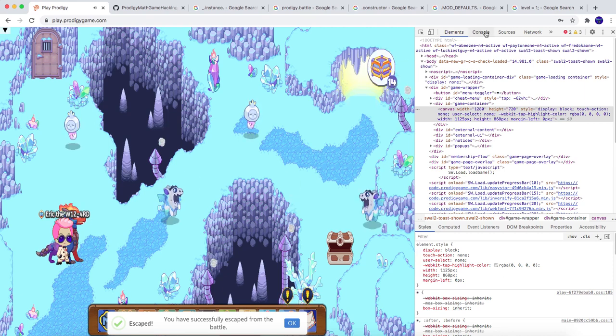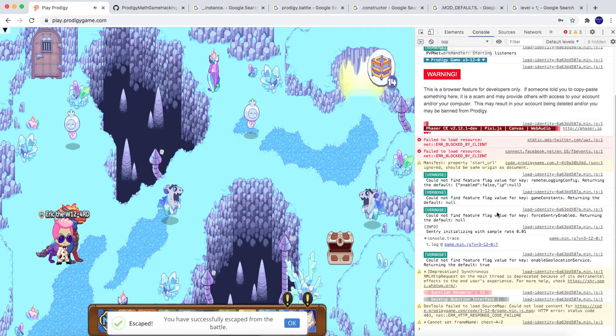Now we go to console, and then under dev tools we're going to type some things in. I want this to be level 1 for example, so I'm going to type a cheat code.